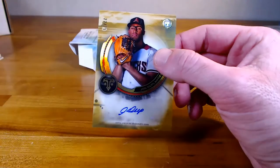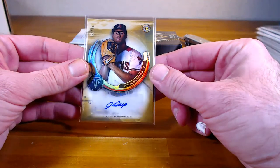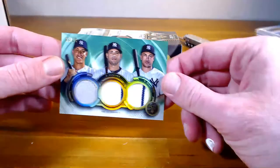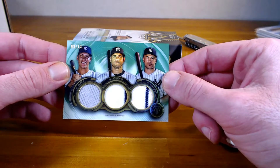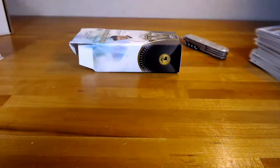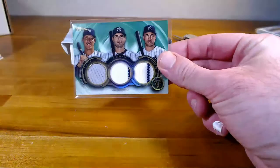First up — our auto, 22 out of 25, that's the gold: John Duplantier rookie for Arizona, going to Scott's combo. And our last hit for the Yankees: triple relic — Judge, Sanchez, and Stanton, that one is 9 out of 18. Good to end on I think. We get some thicker sleeves. Alex, let's go to Alex.